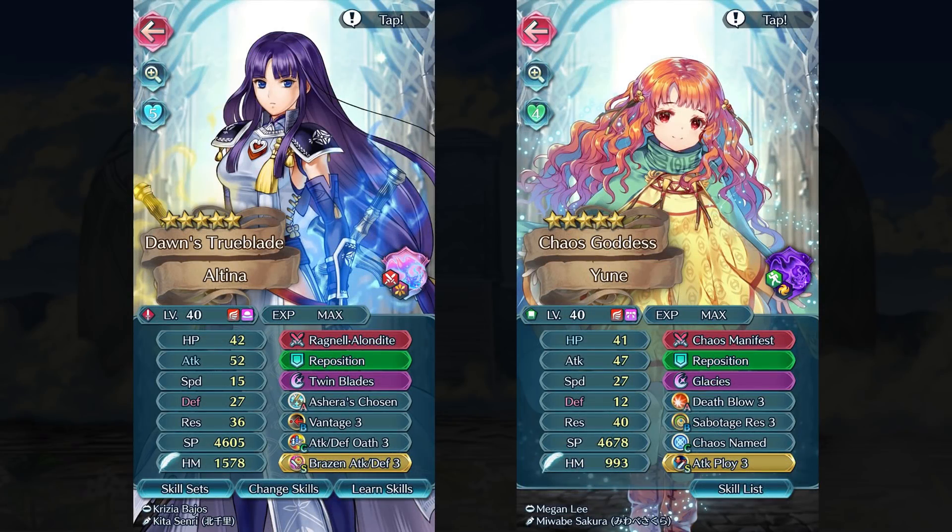Tellius had a really good year this year, and two of their mythic heroes are ones I really like. Altina is on the newer side, however she is just so much fun to use. Ragnell and Alondite is a distant counter weapon, and she always attacks twice, which is just a deadly combo. Combined with Vantage, she is deadly on both the player phase and the enemy phase. You just snap on a Brazen Attack skill for her once she gets into vantage range, and pretty much after that the only thing that's going to stop her is a Hardy Bearing unit.